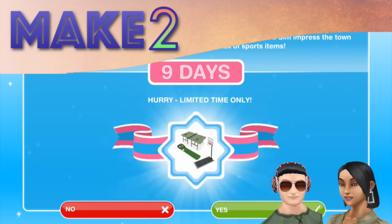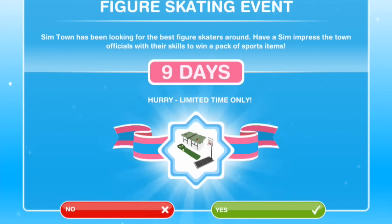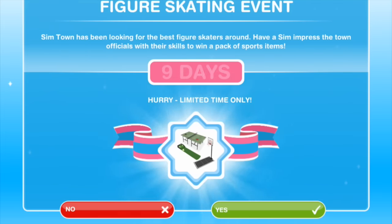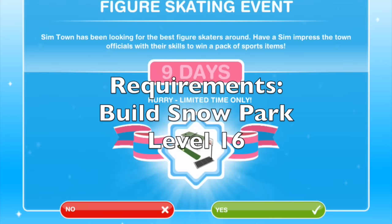Hey simmers! Welcome to Make 2 and the figure skating event. This is the last bit of content with the DIY Homes update. It's a limited time event, as you can see here. As of June 5th, which is the first day of the figure skating event, you'll have 9 days to complete the entire figure skating hobby grid. In order to get this event, you're going to have to have the snow park already built and you need to be on level 16.